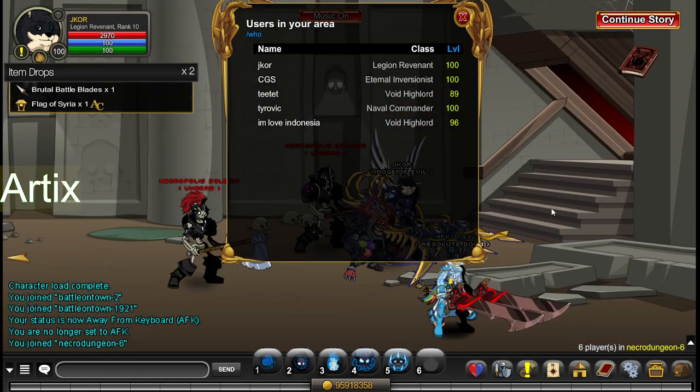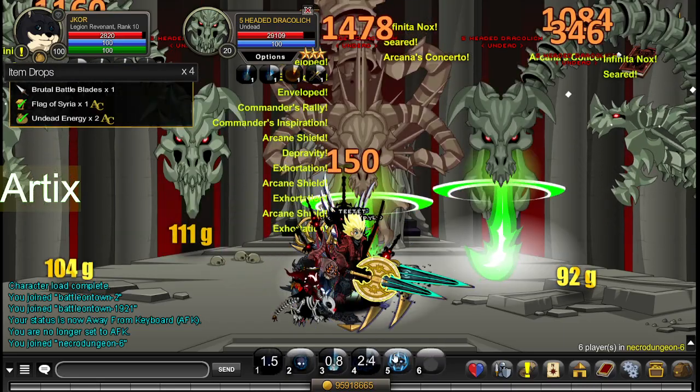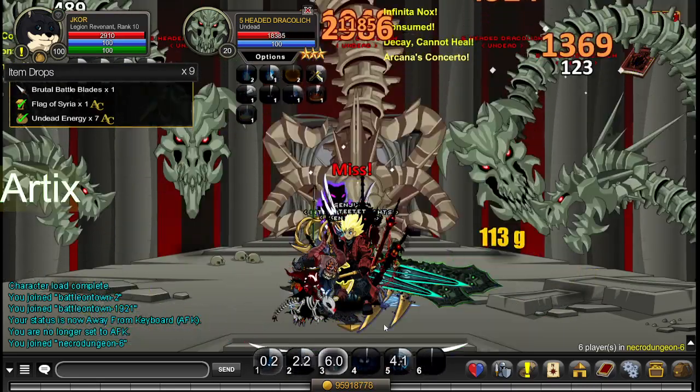Just use the multi-target class and then play the enemy. You can farm the energy and you can farm the burning light fragment.